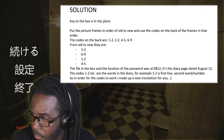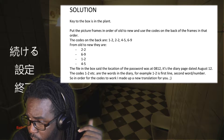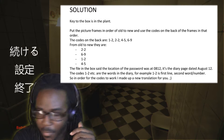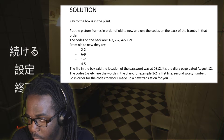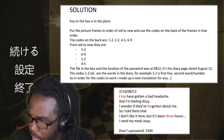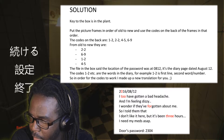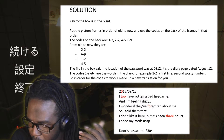The codes 1-2 are the words in the diary. For example, 1-2 is the first line, second word, slash number. She also writes in the PDF that the date is part of the password. I'm just reading directly from what is posted from this PDF. I still don't even understand how this really works. I've looked at it for like five minutes. But all I know is that it's supposed to be the codes listed as 2-2, 6-9, 1-2, and 4-5. I'll just put it on the screen.